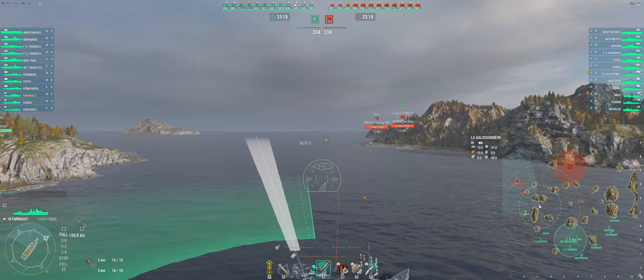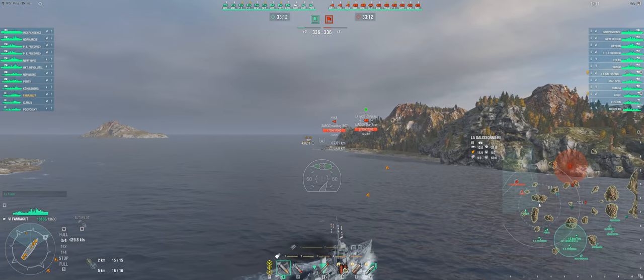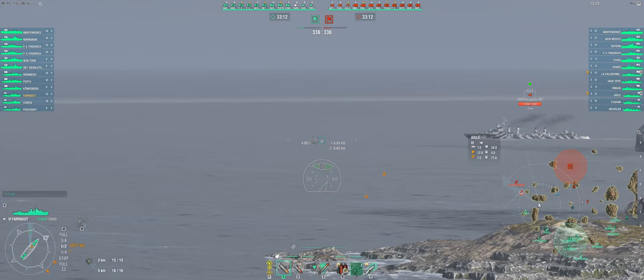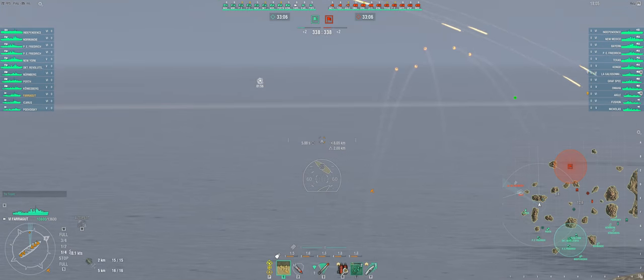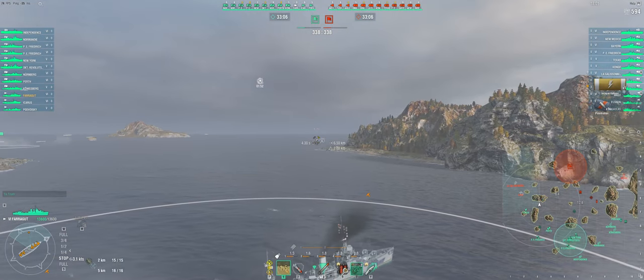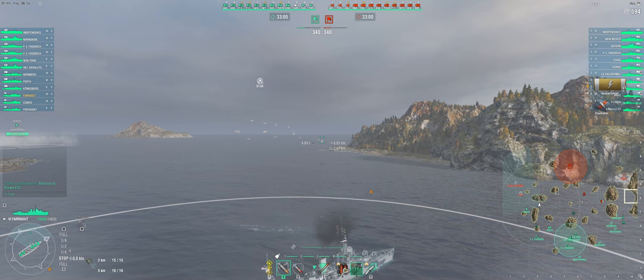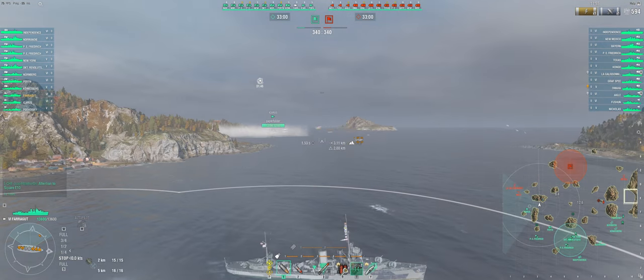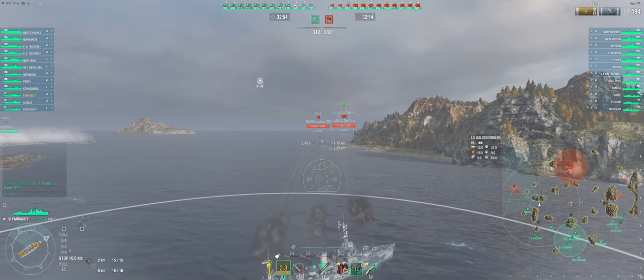Once the first couple of enemies are detected, I put myself in a position to try and ambush them. The friendly destroyer to my left is currently spotting, so I take advantage of this by popping my smoke. Because there are no radar ships in this match, I can use my smoke generator a bit more aggressively. Keep in mind though that sitting still in smoke, especially in higher tier matches, is bound to attract torpedoes, so be prepared to move quickly if necessary.